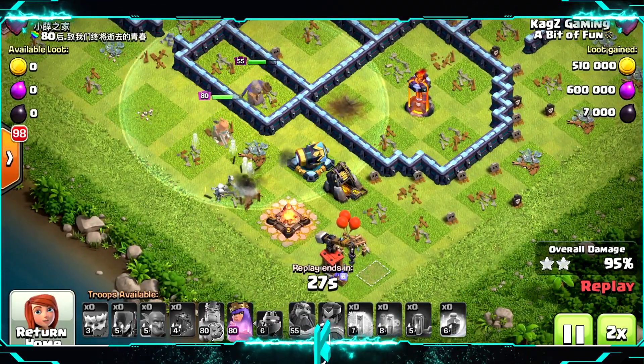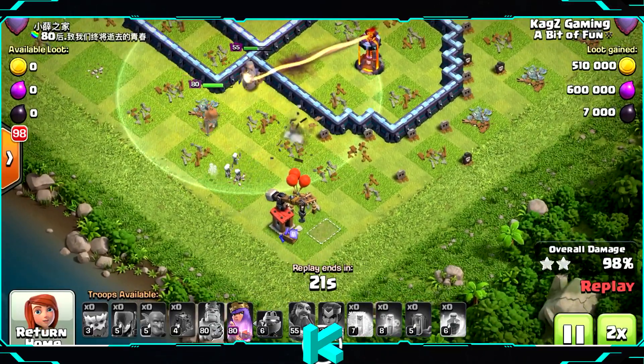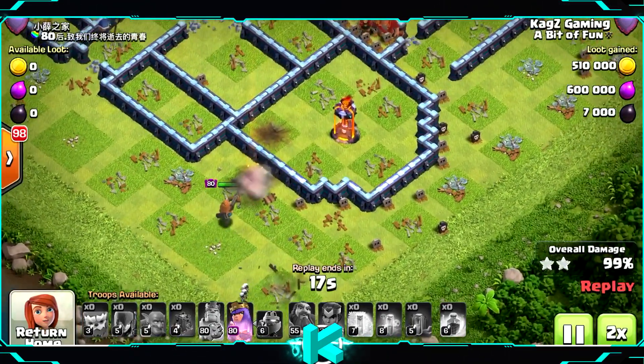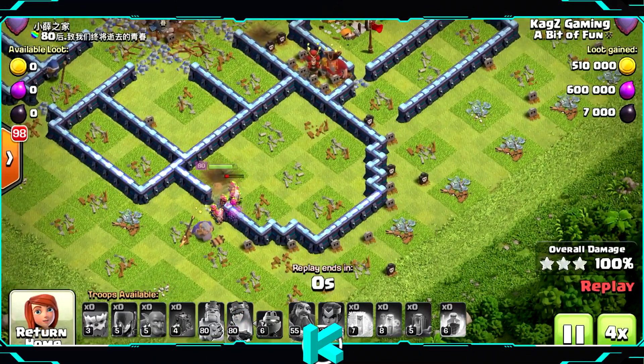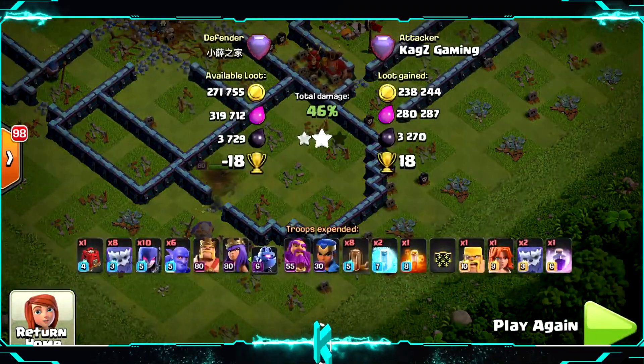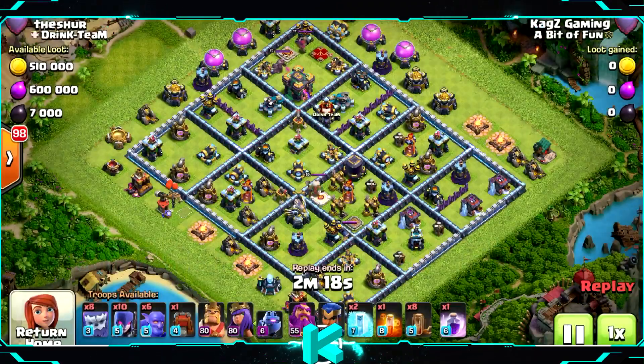Very nice — a 3 star! Still got the Queen ability and she's almost full HP. The Inferno can't reach her. Now I will show you another replay so you can see it's an easy attack strategy.